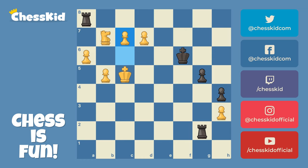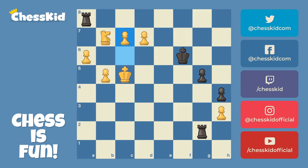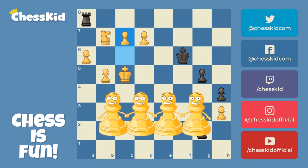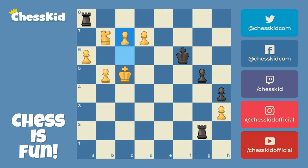Boys and girls, pawn storms are most common when kings are on opposite sides of the board, but they also sometimes happen in the middle of the board and can overwhelm an entire army. The point of the pawn storm can either be to open files for a checkmate, or to keep those pawns connected, march down the board, and make some promotions. Either way, be careful of that blizzard.